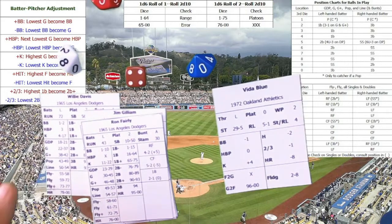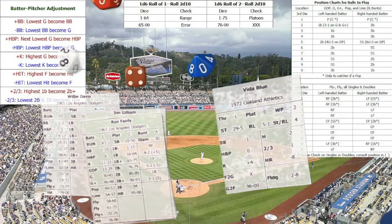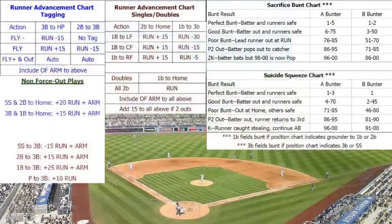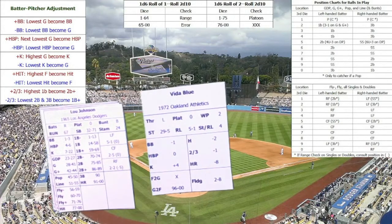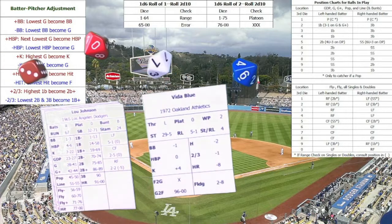We check if Willie Davis can score from second on the single. Since it's a high-percentage play for the offense, the defense doesn't attempt a throw. Willie Davis scores — the Dodgers are on the board. You also have the option to hit the cutoff man, which would give the trailing runner a plus 10 advancement but prevent the follow-up runners from advancing. Lou Johnson comes up — that's the first score for Los Angeles.